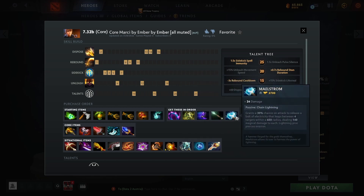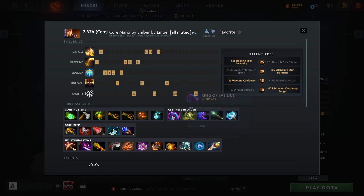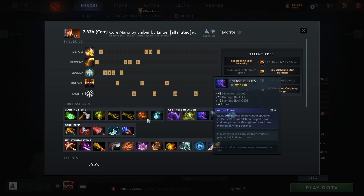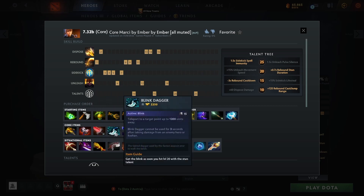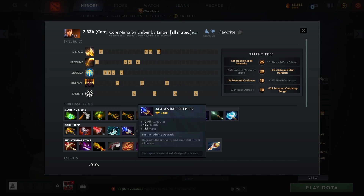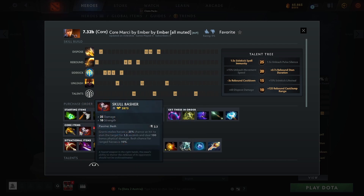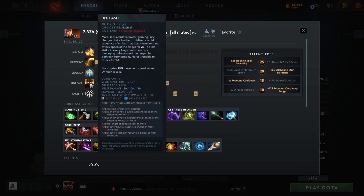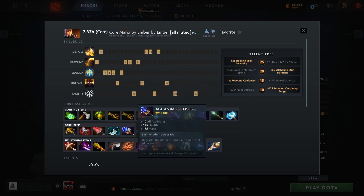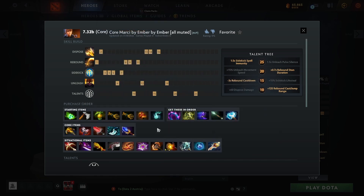You can get a Wand in between whenever you feel like it, and then you get Maelstrom for the farm — that's your core in almost every game. After Maelstrom, get BKB and then Basher. After that it depends: get Blink if you want to jump around a lot or if you have a Zeus or something. In most games you get the Aghanim's Scepter after Basher, since no one can man-fight you. The uptime on your ult with Aghs is almost 50% — the duration is 16 seconds and the cooldown is 40 seconds.